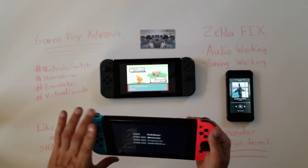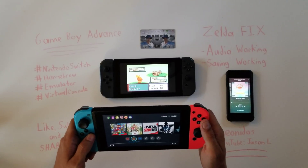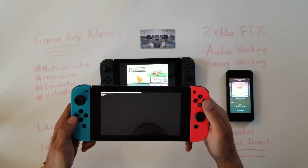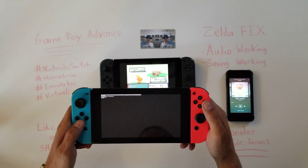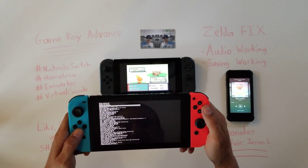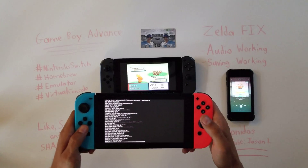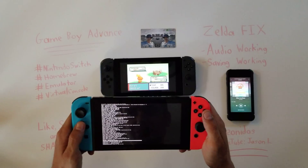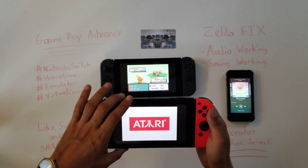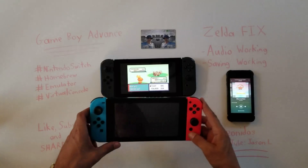Starting up a different emulator real quick — I just want to clear what's left in memory from the one loaded last time. I'll exit back out and go back into homebrew. Going back into the Switch folder, ROMs folder, Game Boy Advance, and I'm gonna try loading the same game. There's no reason why it shouldn't load — I had no problem before when the audio was running nice.